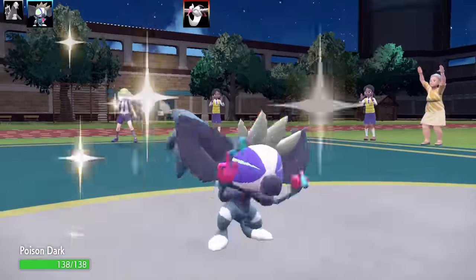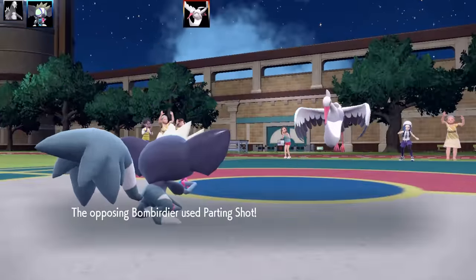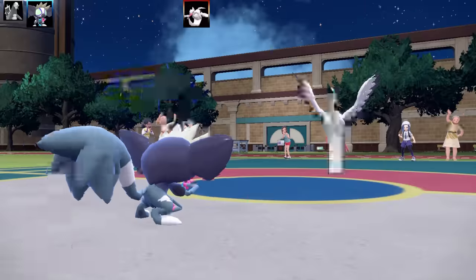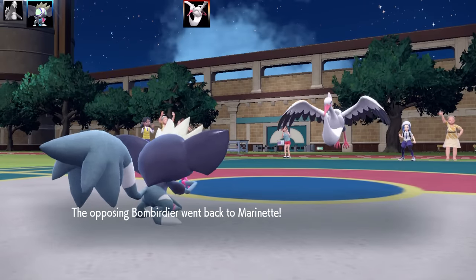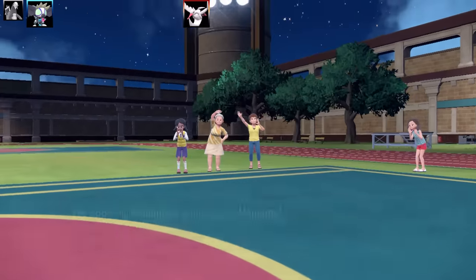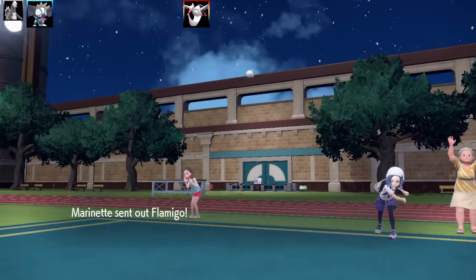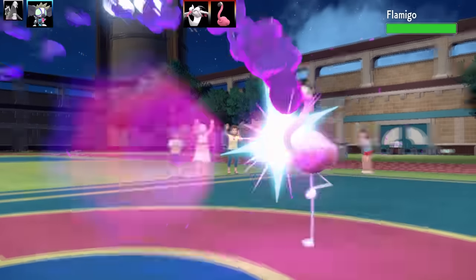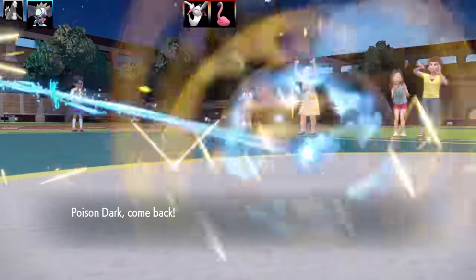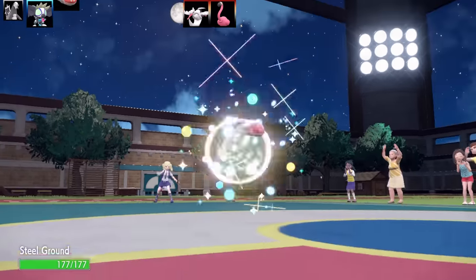The next Pokémon is going to be Grafaiai. I'm hoping I can get something happening here — I just went for the Sludge Bomb. It failed to take it out, and Bootbirdie goes for a Parting Shot, dropping my Attack and Special Attack. Actually, this is not a bad little Metronome music. I'm going to do a brand new Generation 9 Metronome team, probably within the next month or so. Next Pokémon is Flamigo. It's gone for a Mega Kick — its foot is tiny, that's just crazy. I got hit by Mega Kick, they did a lot of damage, so I'm going to swap out and go into Orthworm.